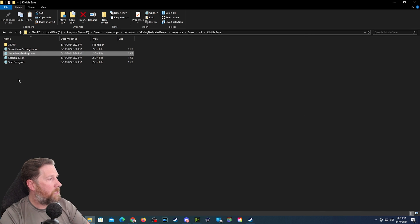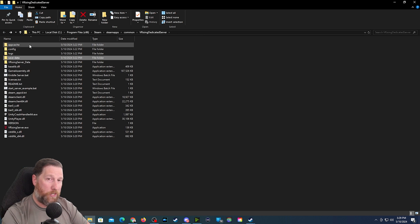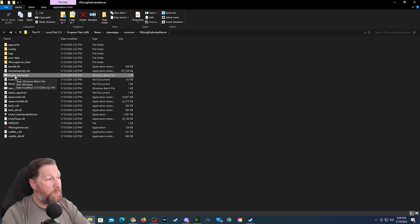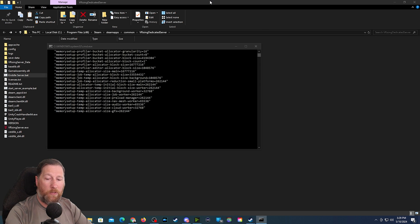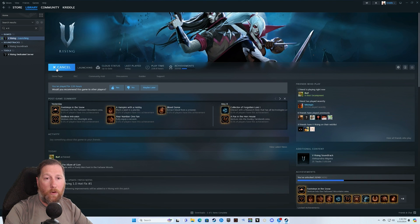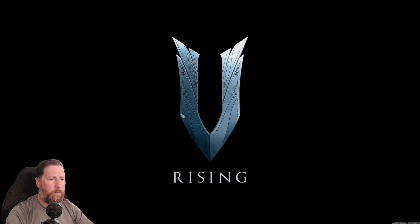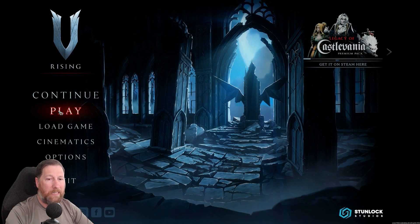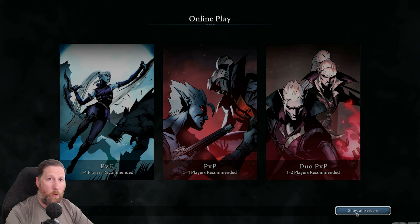Now that we have that set up, close the router settings and go back to the original files where we created our CriddleServer.bat. At this point we are good to go — we have a server that is now set up and ready to play with the default settings. We'll go over how to change those settings in a moment, but we can run it now. The server window will pop up with no errors. Switch back over to the game PC, hit Play, and let it load in. Once the game loads, hit the Play button and then Play Online, then go down and say Show All Servers.